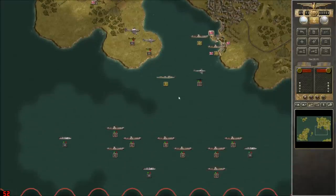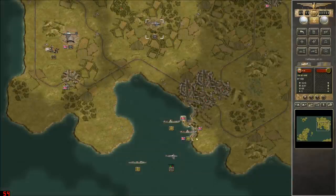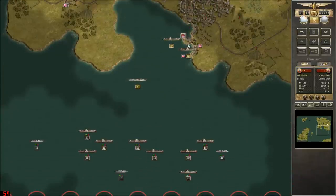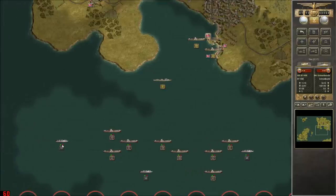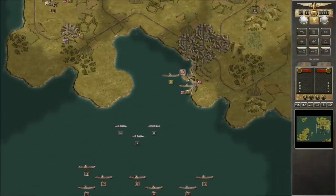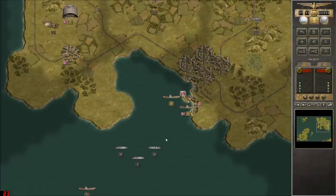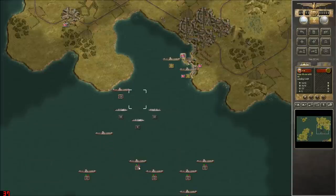I think we'll want to drop the Fallschirmjägers right there to capture that airport. We've also got some Stugs — might as well get them to soften up the airport. We'll push our air forces inland just a little bit. I probably should have used those airplanes on the destroyer, but I'm sure these little guys will be fine. And indeed they are — perfect! We can use those guys to sink those transports. That looks like an objective city right away, so we'll probably bum rush the harbor.